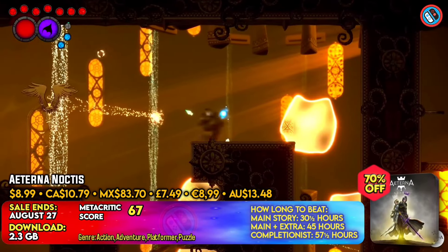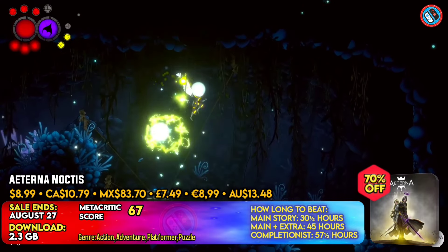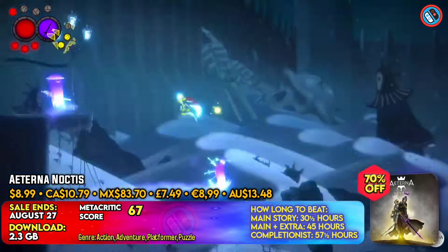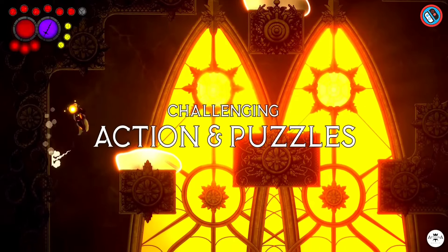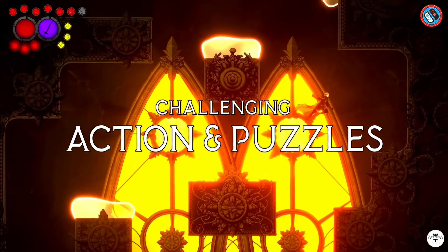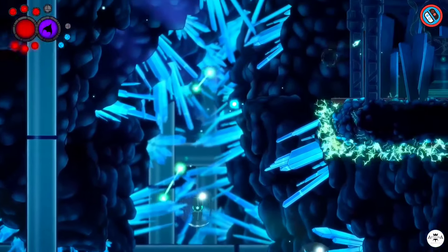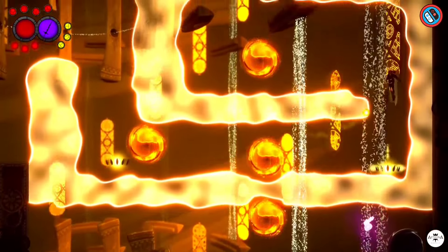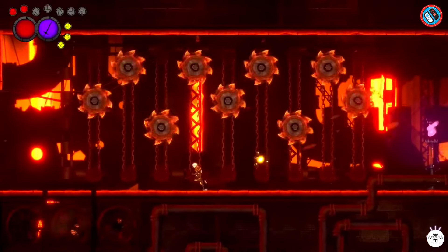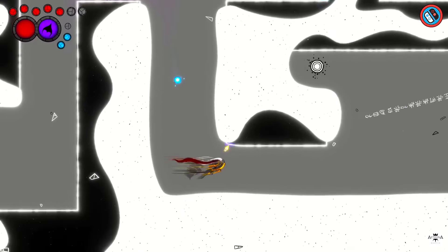Eternin Noctis is an action platforming adventure in which players assume the character of the king of darkness and travel through 16 numerous locations. The story centers on the king of darkness, who has been cursed by chaos and must restore his lost abilities. This game includes hand-drawn animation, an emotive soundtrack, and voice-acted sequences in 8 languages. Players must travel the cosmos, fighting foes and discovering their fate in their own unique and customized way.